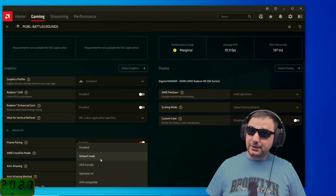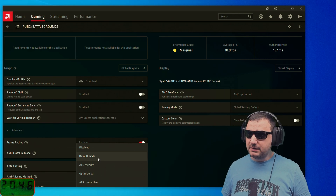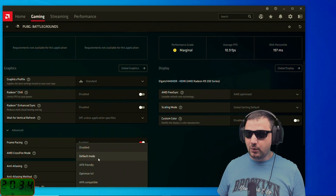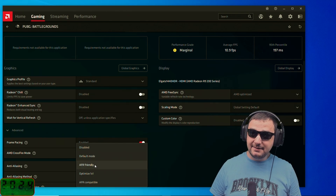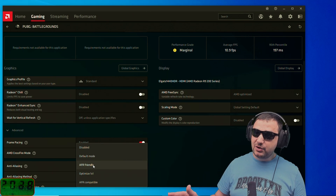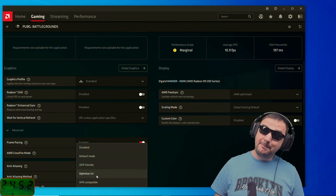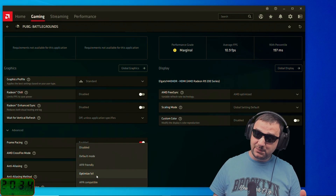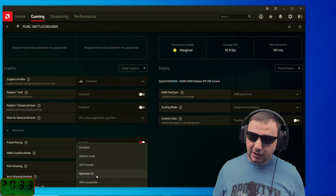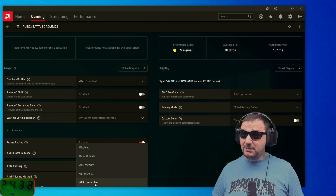There are a couple of options in AMD to select Crossfire. Default mode is the most generic — the game supports Crossfire and you'll have no problems, performing flawlessly with double the performance of a single card. AFR Friendly is newer and forces the card to run in Crossfire but will have bugs. Optimized is the old method, sending one frame to each GPU — less FPS but splits the load. AFR Compatible is similar to AFR Friendly but focuses on compatibility over performance.